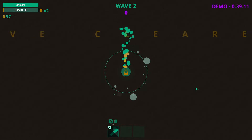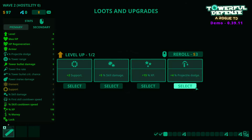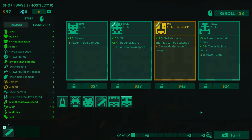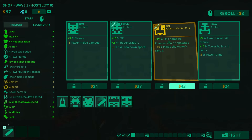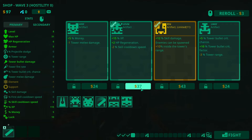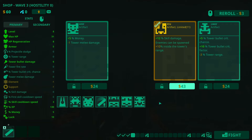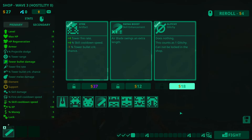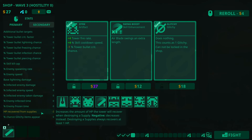Got a couple of supplies going there. Out of time. More XP is good, more armour is good — we'll take both of those. The 12% skill damage is good, don't get me wrong, but I'm going to take the XP. Let's re-roll — 3%? Yeah, we'll take that as well. I'm starting to lose a lot of HP recovery from supplies. Always recovers at least one HP — okay, that's fine.